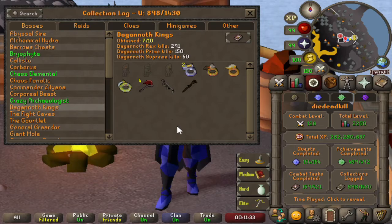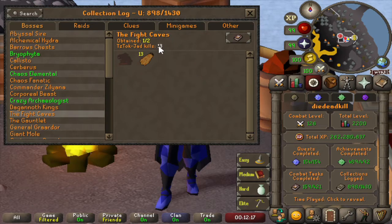Then on to Dagannoth Kings — we are at 291 Rex kills, 150 Prime kills, and 50 Supreme kills. We have all of the hard tasks for the combat achievements in kill count regard, and we got all of the drops. I was really happy to see the circlet before 50 kill count from Supreme, as that was pretty much the last item we needed to get and the most annoying. We have done the Fight Caves 13 times, given our cape in 11 times, but no pet, and the 13th cape was when we lost in the wilderness.